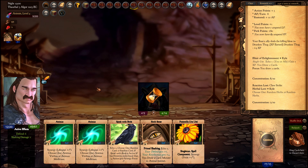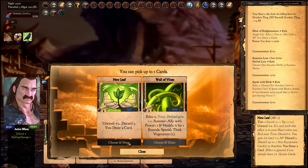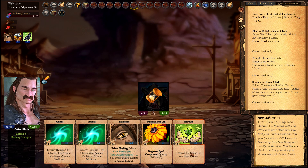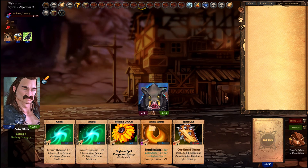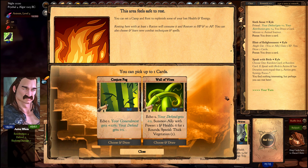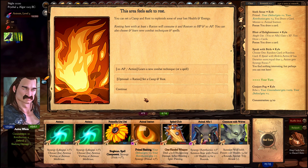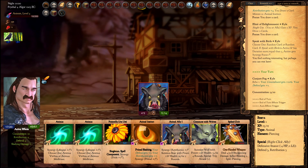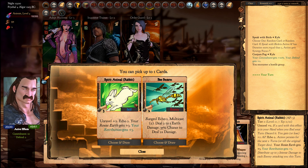Play the pride component and Speak with Birds to get a card that can unravel. This will help replace more action points as we move on. Get the fog plate now so we can benefit from its echo in our next turn.